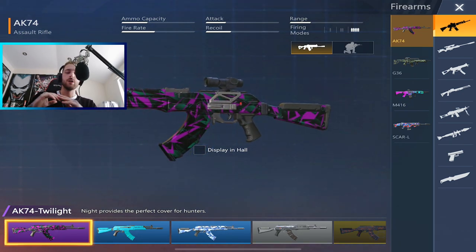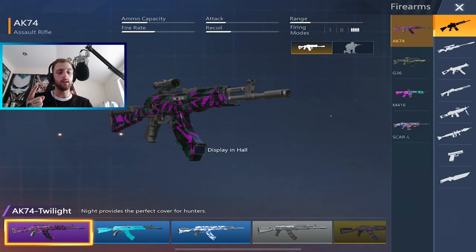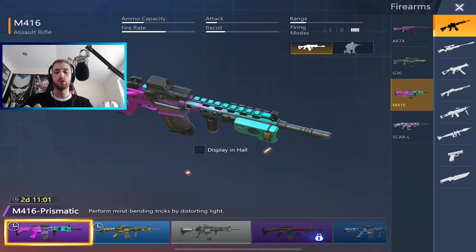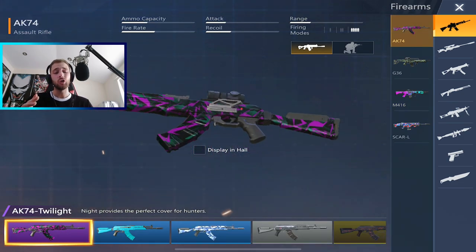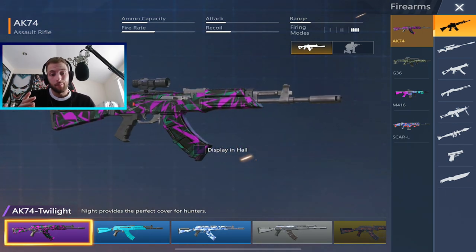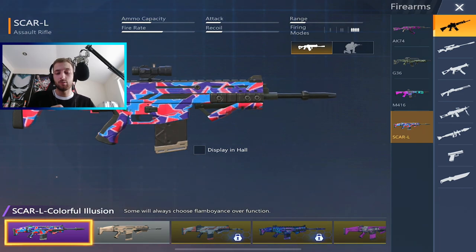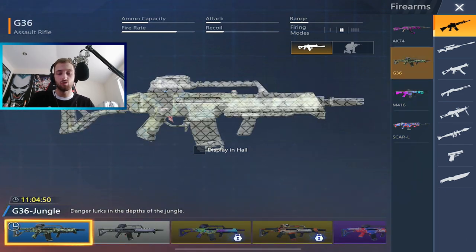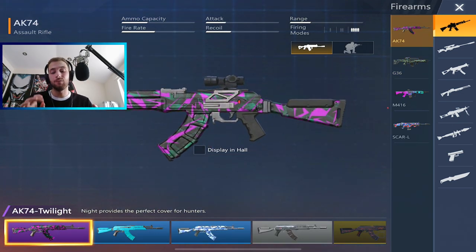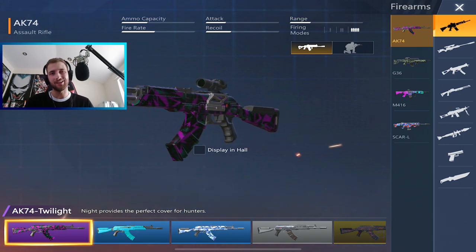I always rock an AK-74 as my main weapon. It outperforms all other weapons — it doesn't matter if you can get a SCAR in gold, the AK hits harder. If you look at the stats, the SCAR-L, M16, and free burst all have weaker damage compared to the AK, which is super strong. It doesn't matter if you have a gold SCAR — the AK is a must. I've got the Twilight skin on it as well.